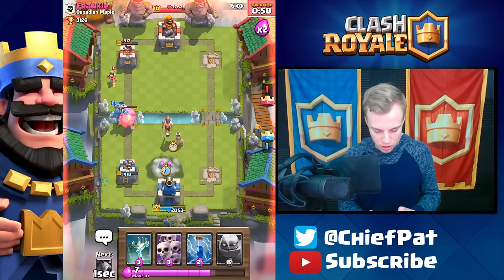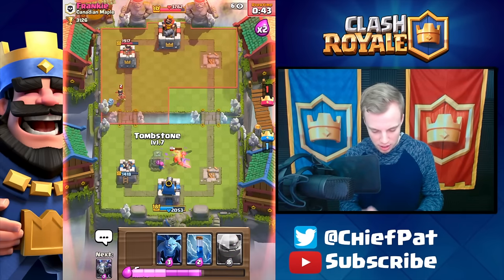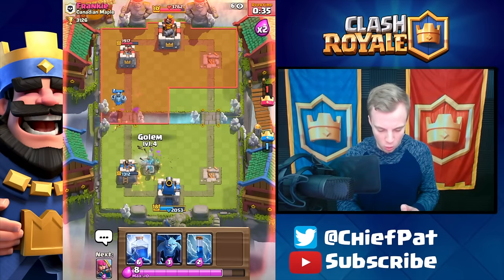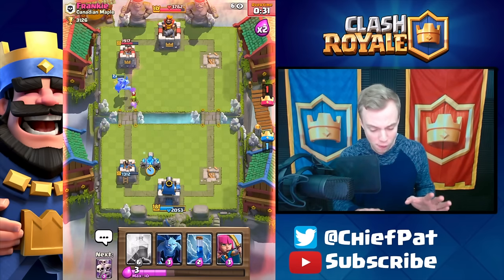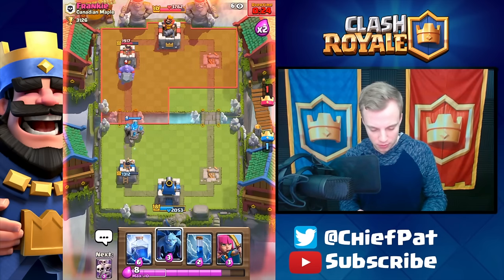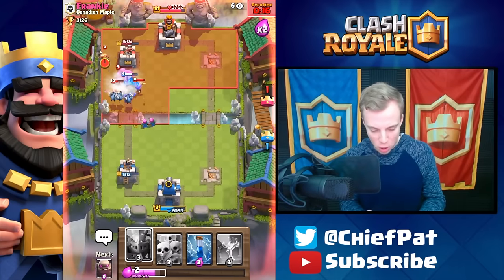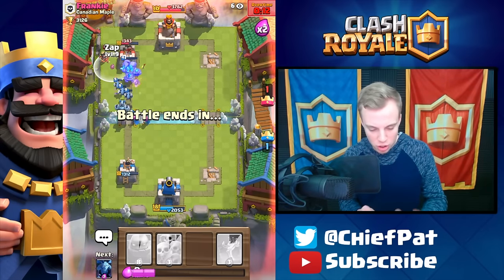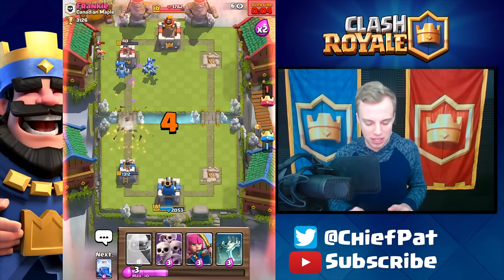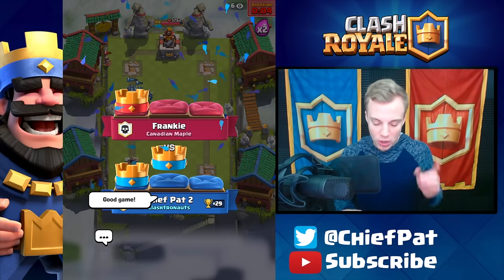We've got everything trying to defend against this princess with his bowler dropping. Mega minion cleans up the bowler fairly well, archers do the best job they can. Mega minion reaches the princess before dying. Playing my tombstone — he's got double princesses but the mega minion rocks them. One more massive golem push — lightning spell going down, he has everything on defense, so tanky. Zap resets the tower aggro, minions and mega minion lock onto the tower. GG well played with four seconds left in overtime! 29 trophies but those were definitely hard-fought.